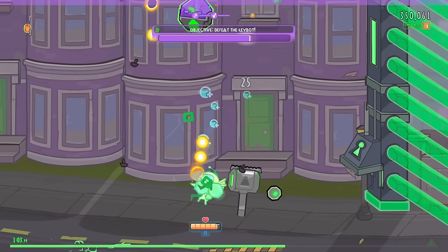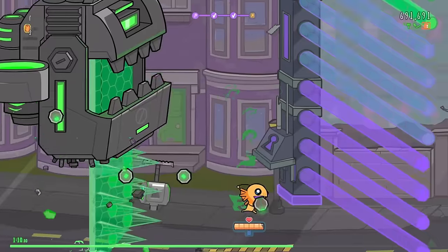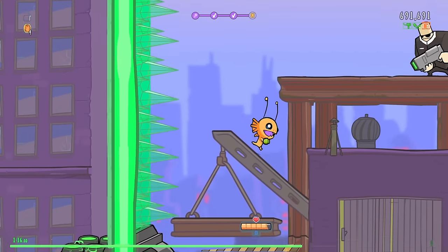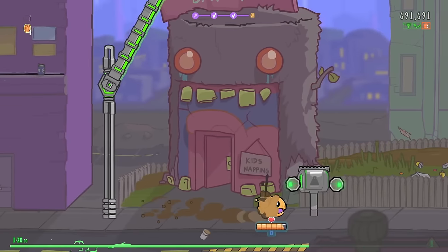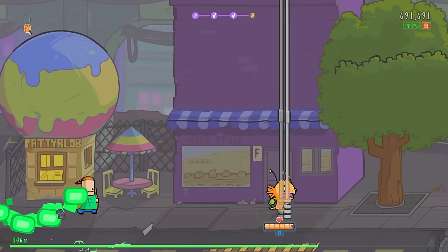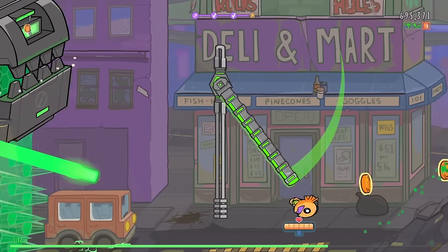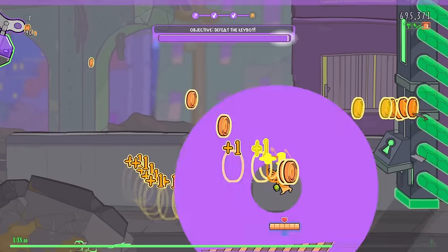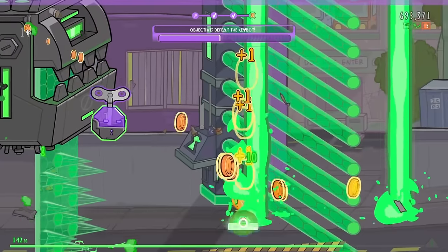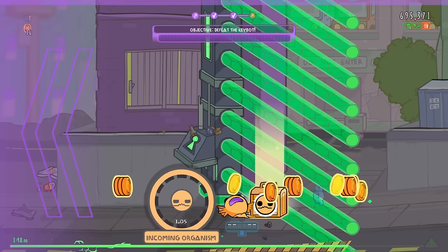Looks like the boss just... there we go. Teleport's closer to you. No buff to be had from the child. Oh, there it is. And there goes my heart, because I was stuck on something. I think I was just bouncing off the environment.